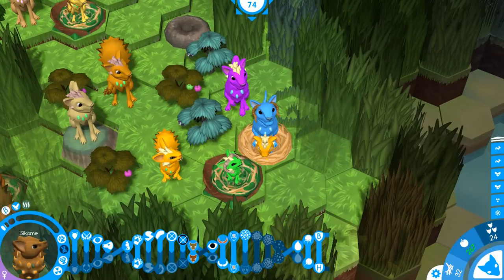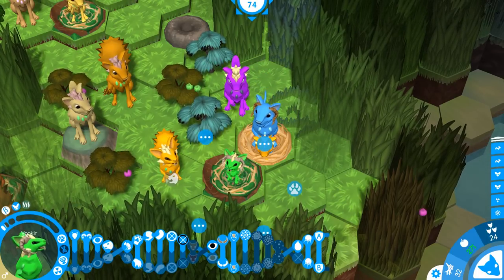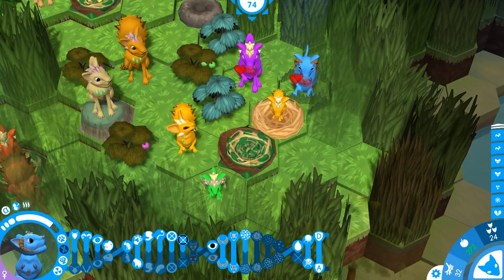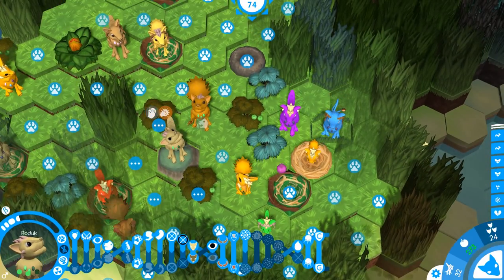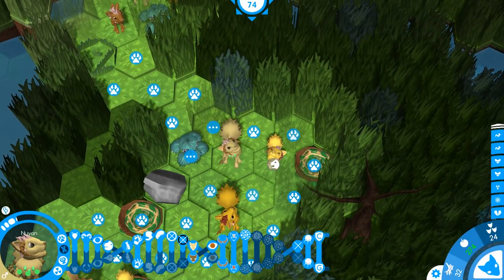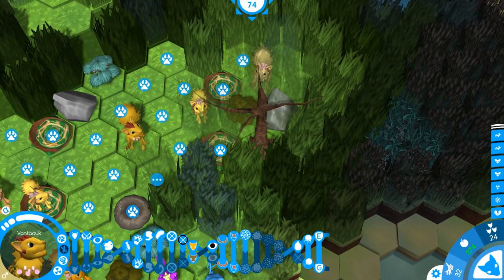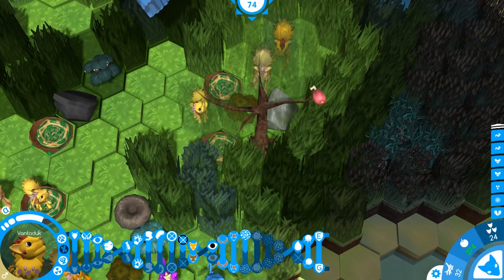Step over here, breed — okay, you can take care of your little brother there. We just need a female who will hopefully have compatible genes. Let's keep going this way because yes there is indeed a bush over here, and we have had bunnies stealing from it.